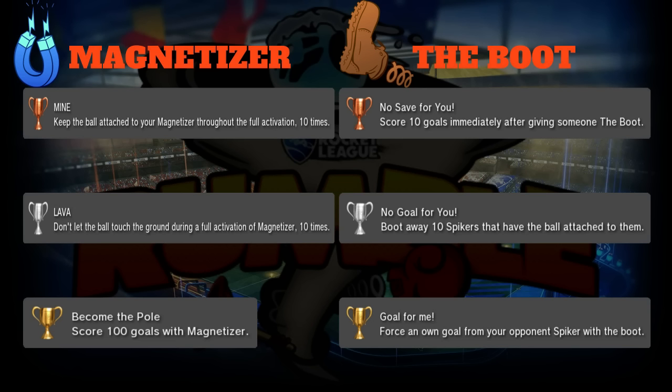The gold trophy is 'Become the Pole': score 100 goals with Magnetizer. You could probably put that even higher because Magnetizer steals all the goals - if you have Magnetizer on when the ball goes in, you automatically get credit for the goal. As long as you're within range, you will steal goals from your teammates like crazy, and that's always fun.